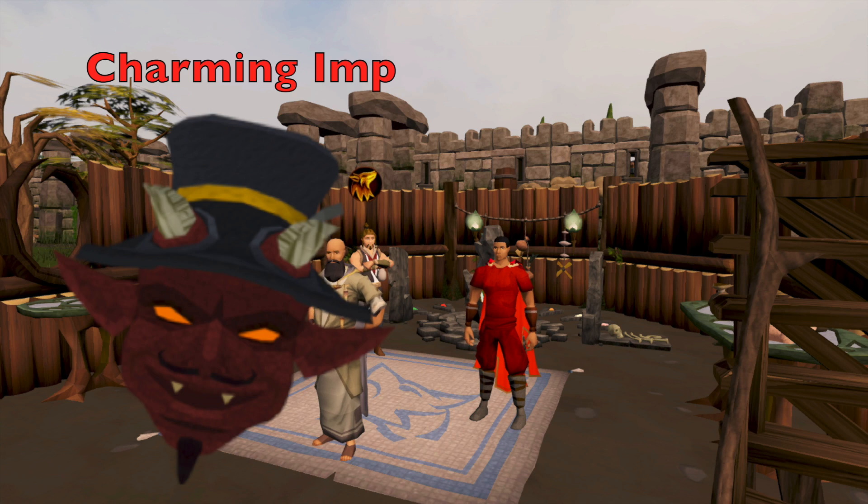Another really useful item is the Charming Imp, which you buy from the Dungeoneering Shop for 100,000 tokens. It is pretty much essential if you are trying to obtain charms. It makes it so you do not need to pick up the charms — they will automatically go straight to your inventory. So a super helpful item when you are looking to collect charms.